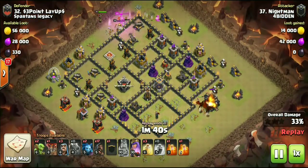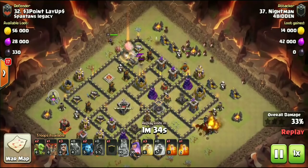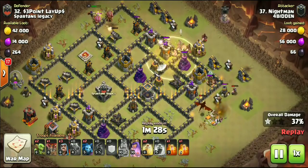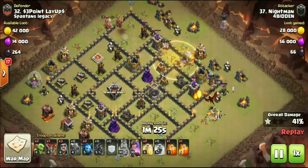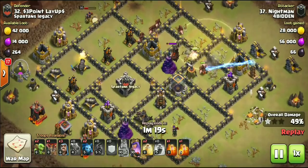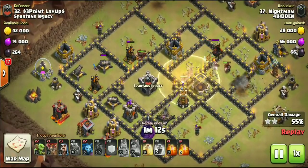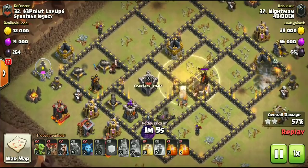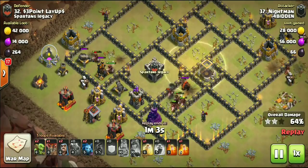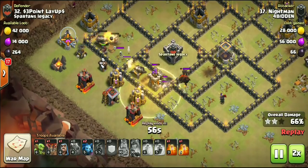Taking out the enemy queen is the most important part — if not, she will wreck all of your hogs. Then you pick a side, pick up a couple defenses, break the defensive ring with your heroes, and send in your hogs. You've got three heal spells and a pair of poisons. Even still has a drag up somehow — just goes to show how powerful this attack strategy is. There's truly nothing but air defense over here and the queen is still up and still has her ability.